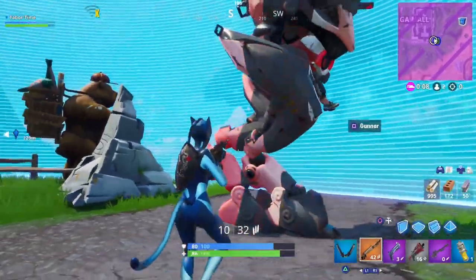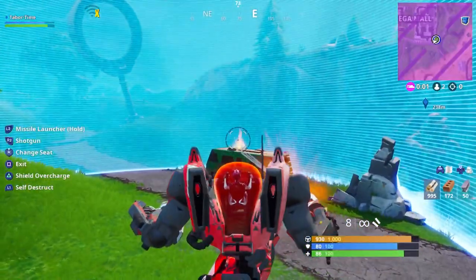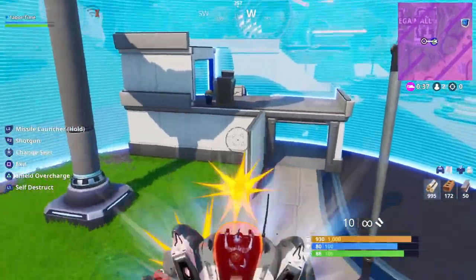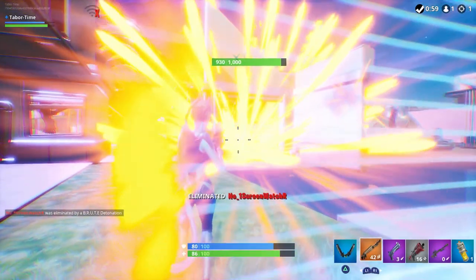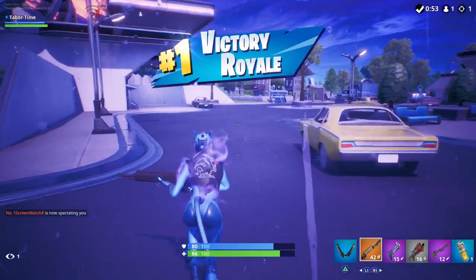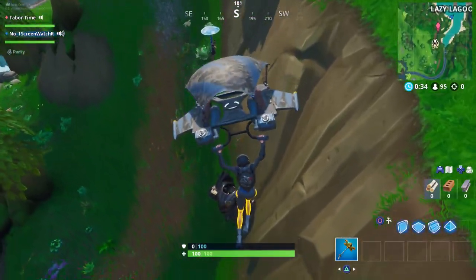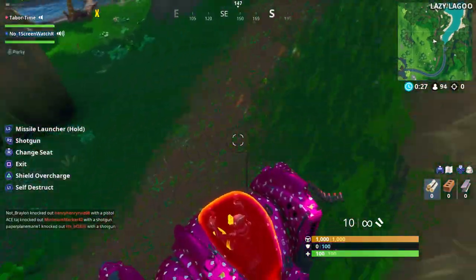The first big way to counter the brute is to simply hop in with your enemy. If there's just a pilot and no gunner, go up to it and hold square to jump into the gunner seat. Now your enemy is basically pickle ricked because you control the gun. More importantly you can self-destruct - hold L1 to initiate it, that shoots you out while he's still in there. If he doesn't realize what's going on he'll blow up and take 100 damage. That's the number one method to countering this robot.